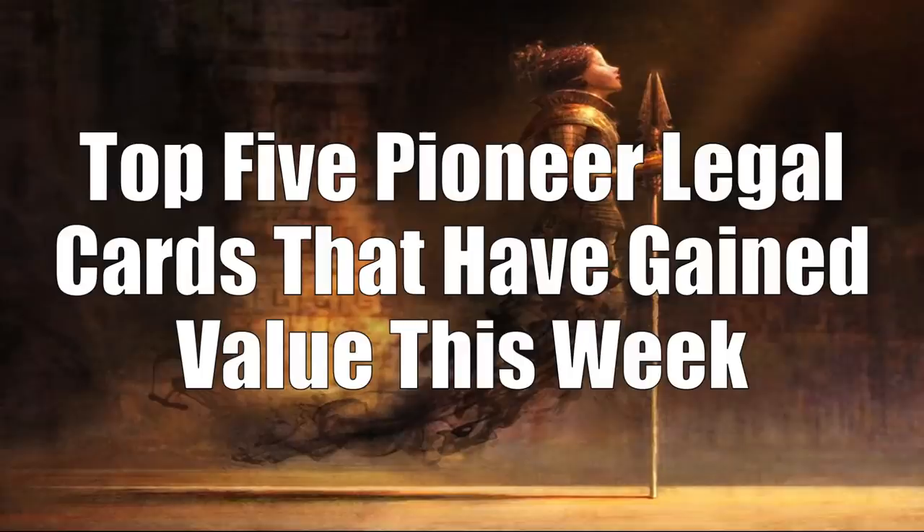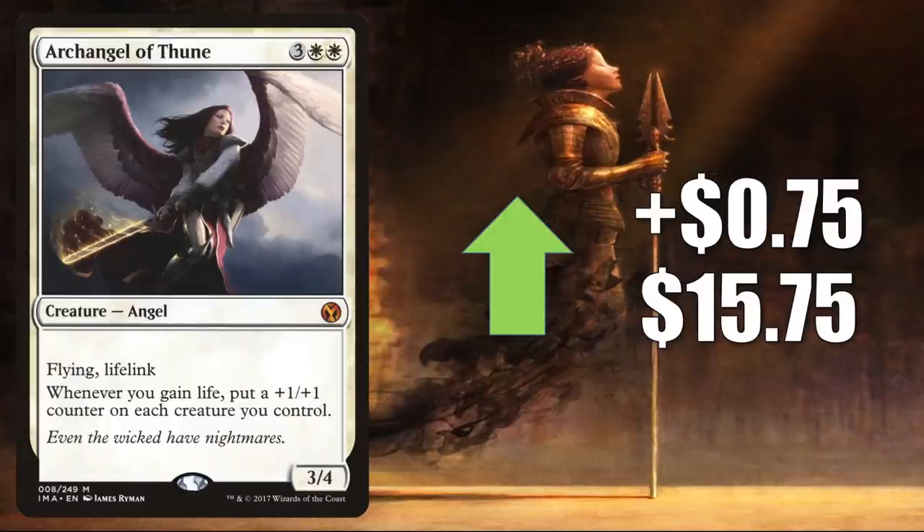That takes us to the top 5 Pioneer-illegal cards that have gained value this week. Number 5 is Archangel of Thune from Iconic Masters. It was reprinted in Double Masters and lost some value then, but it's rebounding a little this week, going up $0.75 to $15.75. It's a very popular Commander card seeing more play now in builds like Liesa Shroud of Dusk, Latheal the Bounteous Dawn, and Hamza Guardian of Arashin. Also, the Angel tribe is getting some support in Kaldheim.